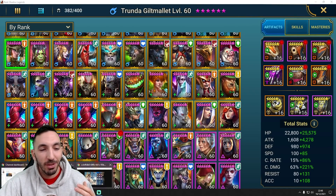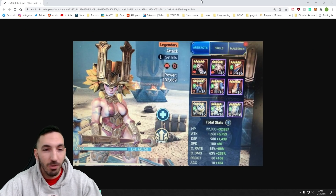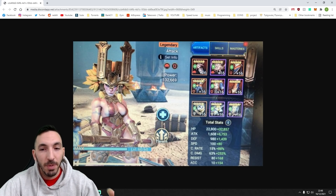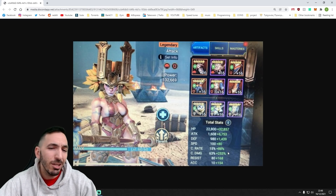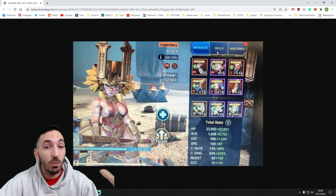I saw a screenshot in the past — this was from some time ago. This is not my Trunda; it's obviously a screenshot of somebody else's. 132,000 power with an immunity set and a cruel set, which is very good for that added ignore defense. But look: 180 speed, a little over 100% crit, and critical damage at over 320. And the attack is close to 8K, which is insane. This Trunda with an immunity set is absolutely insane.